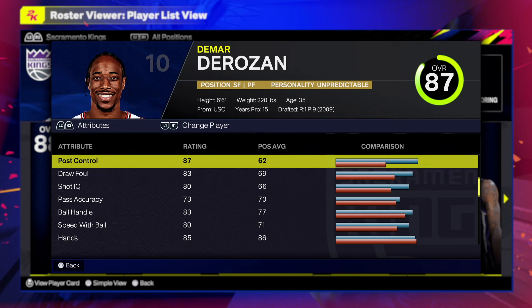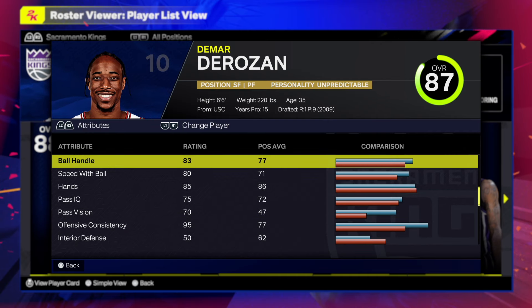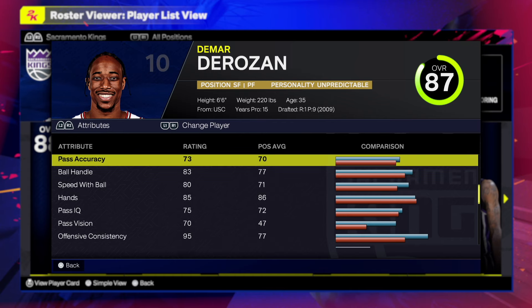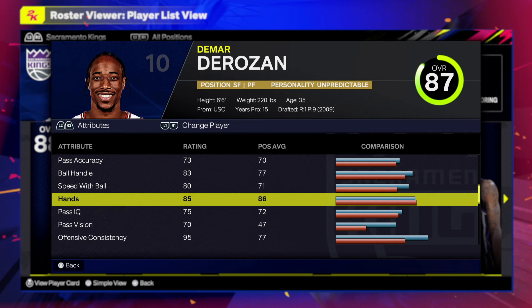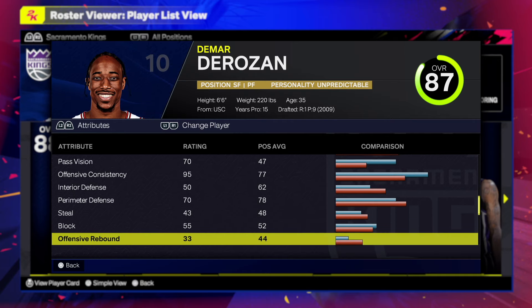He has an 82 free throw. That 87 post control is going to be insane — he's good in the post. His overall is 87 and he has an 87 post control. For the ball handling, 83 — that's what's up. Speed with ball is at 80 as well, and the pass accuracy is a 73, not bad.